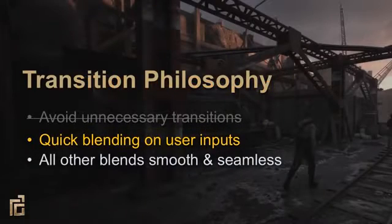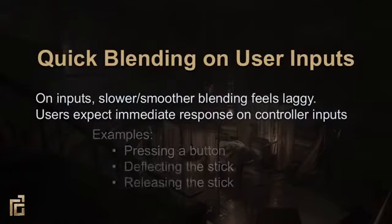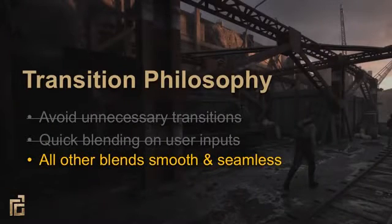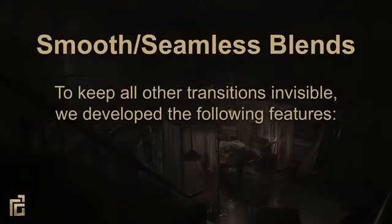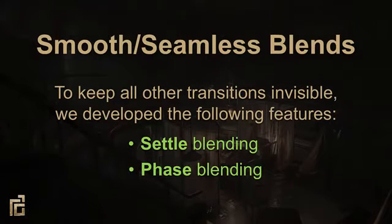Now let's talk about quick blending. Simple, fast blending still has an important place in games. On inputs like hitting a button, deflecting or releasing the stick, the user expects immediate feedback, so a quick blend in this circumstance feels appropriate. All other blends should be smooth and seamless. Ideally, transitions that aren't triggered by the player should be so transparent that the player doesn't even know it happened. This goal led us to develop two important blending features: transitioning into an idle uses settle blending, and transitioning into movement uses phase blending.